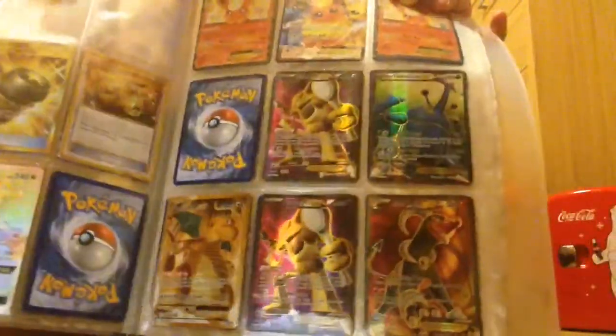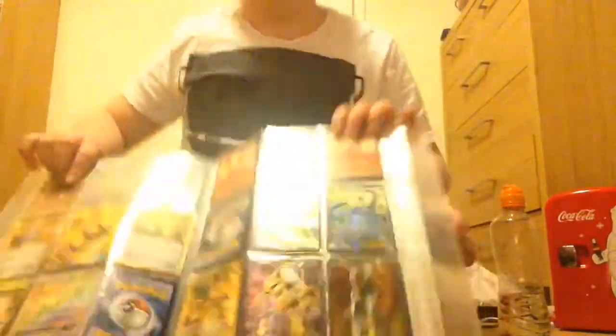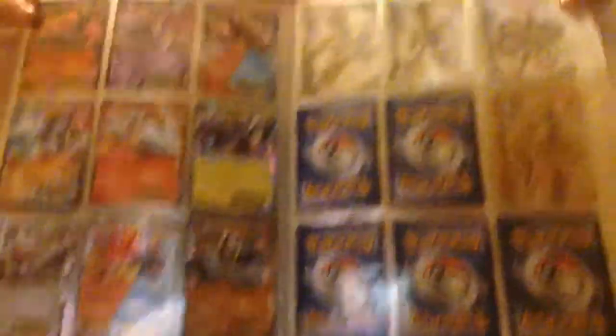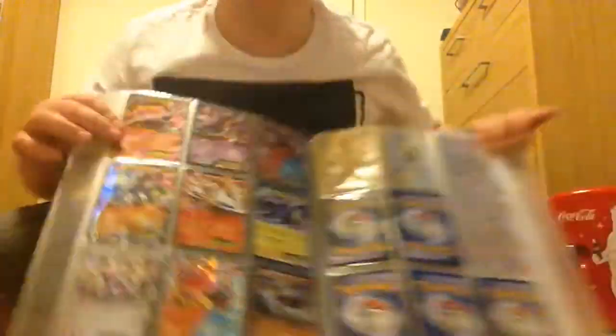Then there are my Full Arts. I've got Houndoom Full Art, Dragonite, two of the Alakazams, a Heracross which is new, and my Eevees and Flareon along the top. I've also got my page of EXs which you guys have probably seen before, with Magearna, Volcanion, Machamp, and some other cards you'd probably recognize like Mewtwo and Houndoom.